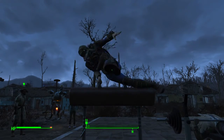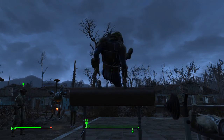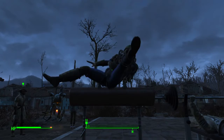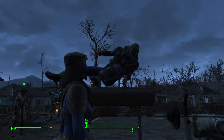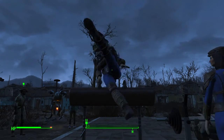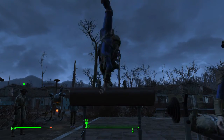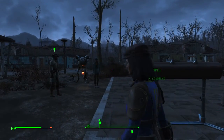Hello and welcome back to Fallout 4. This is part 36 of my Let's Play and we are starting off where we last left off — sitting here doing this, which I didn't know I could do. Look at how I go. I'm drawing a crowd here. Let's get off of it. How do I get off of it please? Look at this, I draw the crowd.